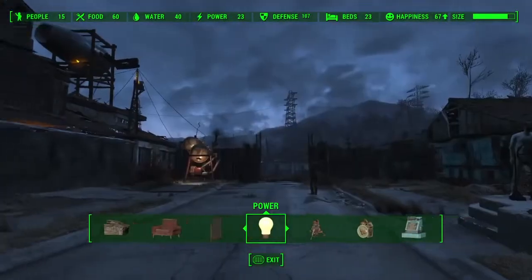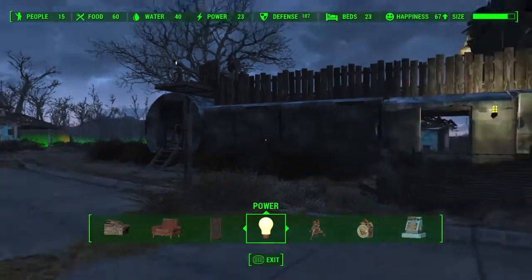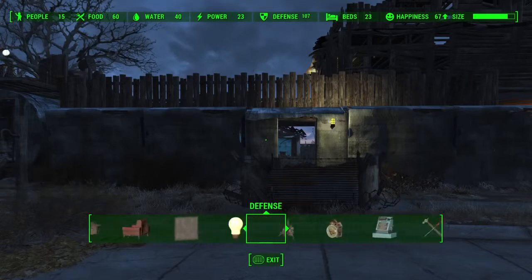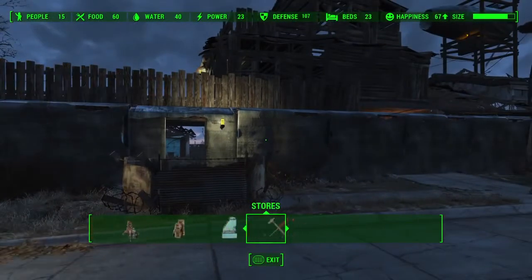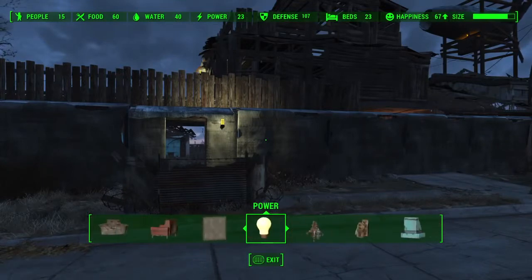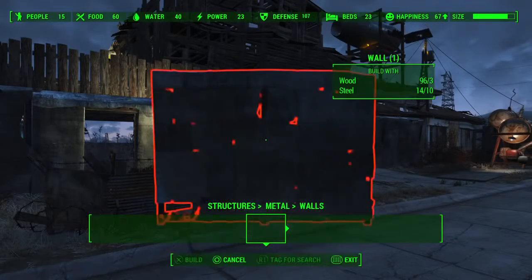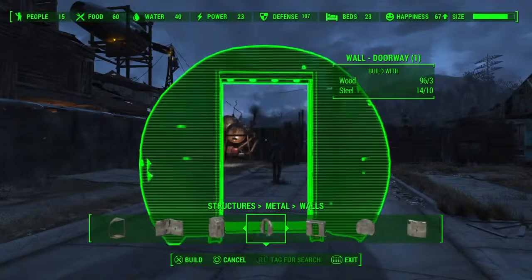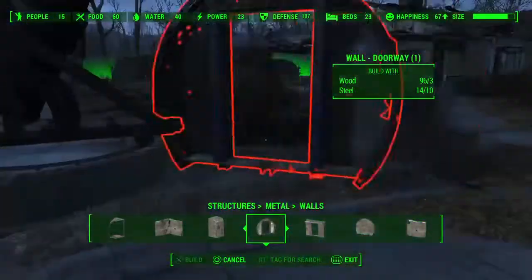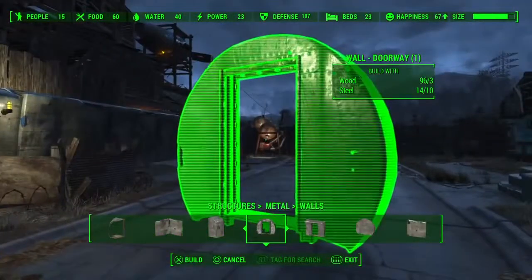This is the workshop menu — this is where all your building and constructing takes place. You're doing it in real time in first-person mode, so it feels very natural; building your settlement doesn't feel very different from playing the game. You navigate through this menu with the D-pad. You've got your structures, furniture, defenses, resources — all these categories — and then you move up through the menus to subcategories. Something basic like these steel walls you'll find under Structures > Metal > Walls, and then you'll have your whole run-of-the-mill selection to pick from.